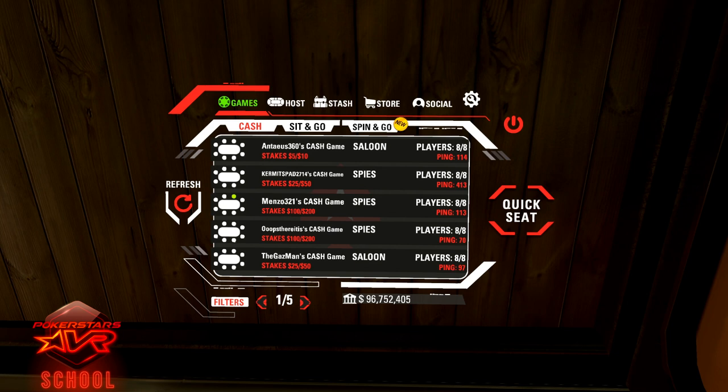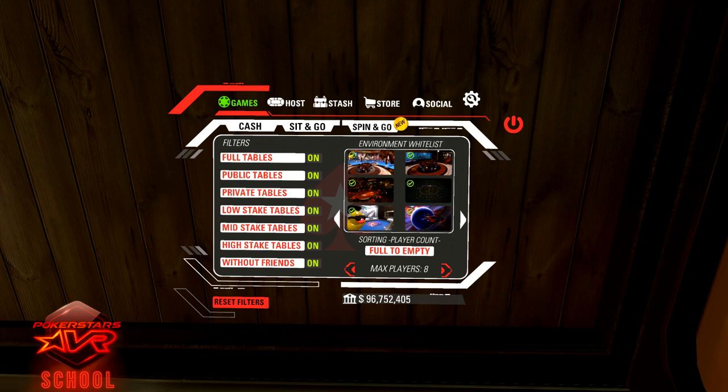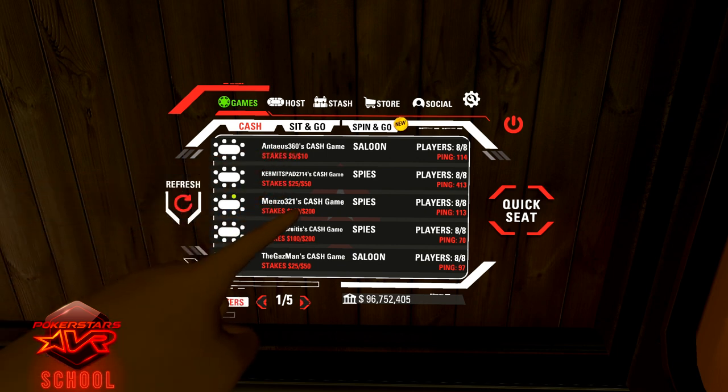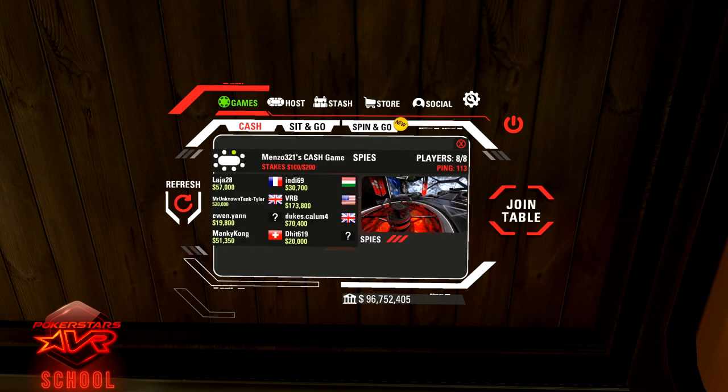When you have selected the type of game you wish to play in the games tab, you'll see all of the tables available. You can join a random game by pressing quick seat or choose a specific game from the list. You can narrow this list down by using the search filters. The stakes are shown here. I recommend new players stick to the lower stakes tables, and some tables will not be accessible until you have built sufficient bankroll to join them. Select one of these tables to see the names of the players at the tables and where they are sitting.